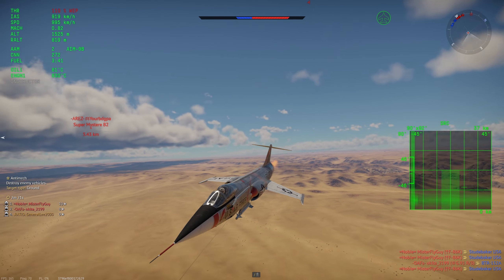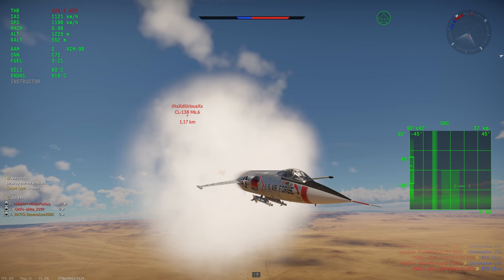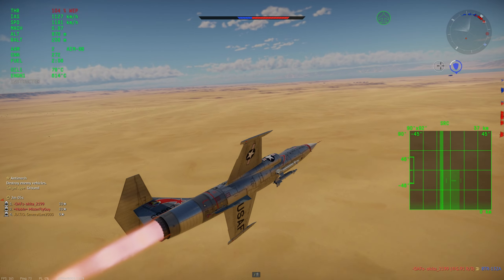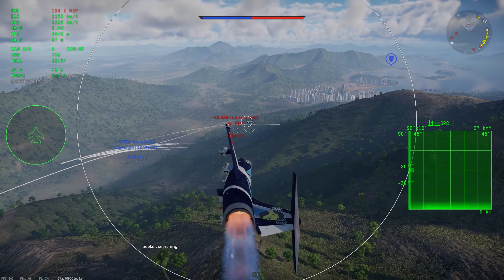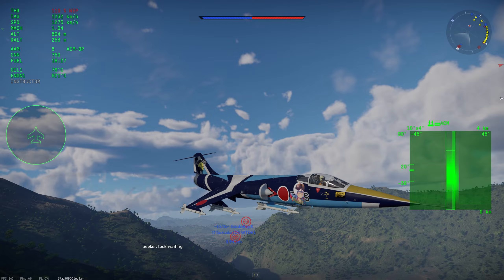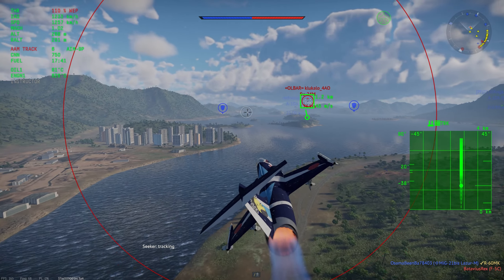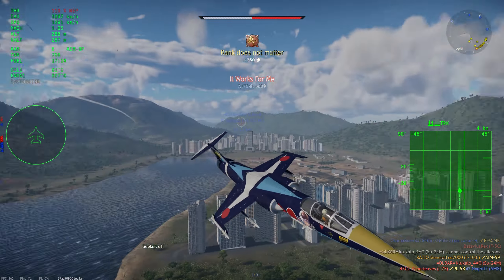For the F-104A and C, it's not that big of a deal. These things were massively overperforming at 9.3 previously, and basically what this does is make the playing field a bit more even. You're still much faster than basically everything else at the BR — you just have to play a lot more cautiously now and can't just do whatever you want and still win. The problem is the F-104A and C are not the only F-104s in the game. There are higher-tier ones in a much worse state now. One great example is the F-104G series, including the F-104J, which sit somewhere between 10.3 and 11.0 depending on whether or not they have flares. These face vehicles much closer in speed, and they can no longer easily outrun everything like the 9.3 ones can.